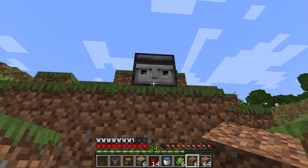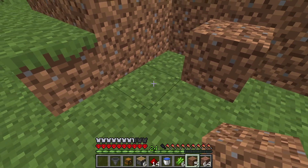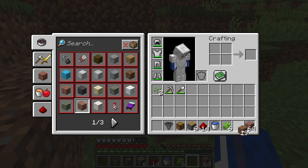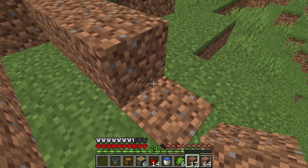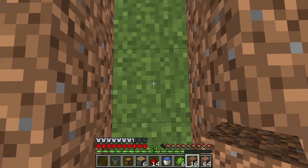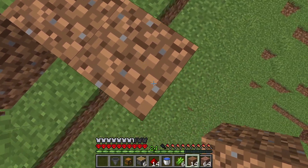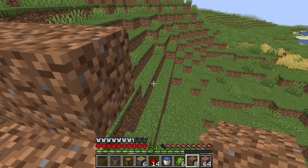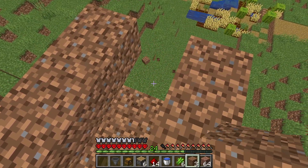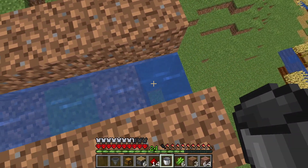Step two: from the observer you're going to count three blocks down — observer, one, two, three — and drop one dirt block, then keep dropping dirt blocks. I'm doing this with the limited amount of dirt I have. Block one starts here, then you move one block forward: one, two, three, four, five, six, seven. Then you break this block right here, take your water bucket, drop it at the very beginning, and you'll see it creates another step down.